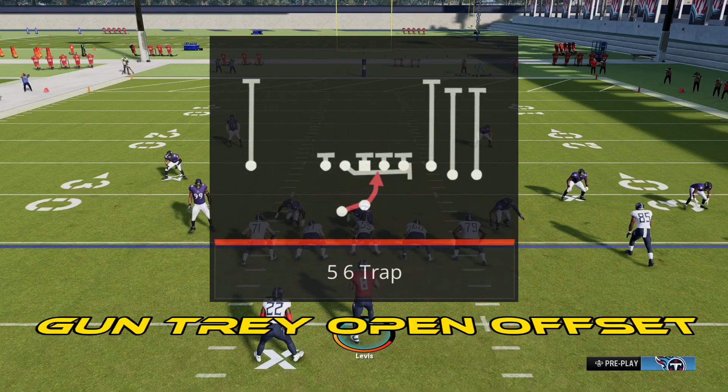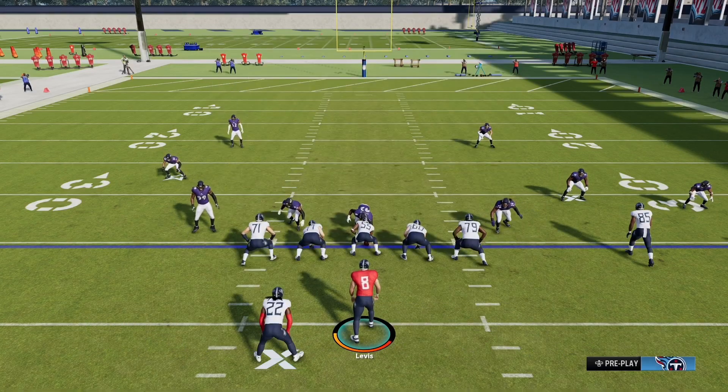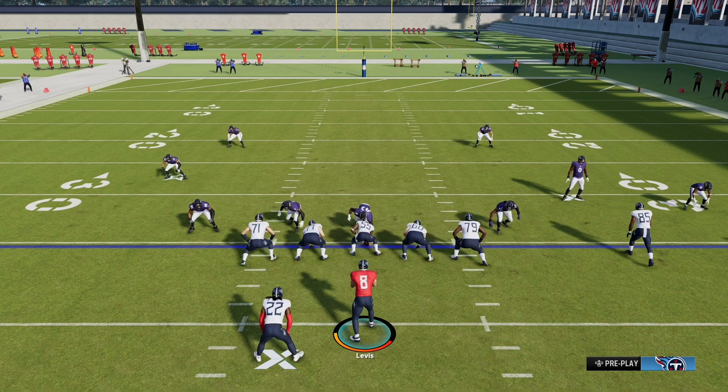I want to play 5-6 Trap out of Gun Trey Open Offset formation. This can only be found in these playbooks. This has been one of the best shotgun runs in Madden for a few years now.